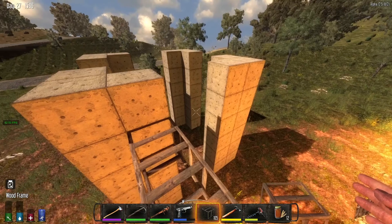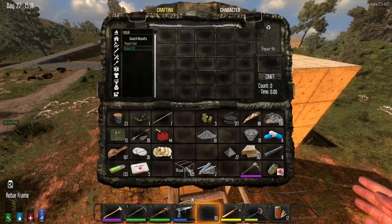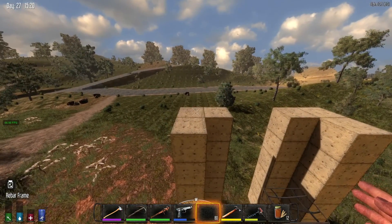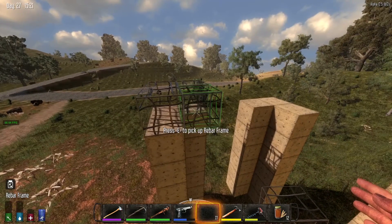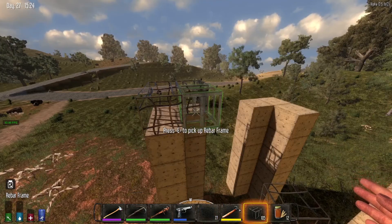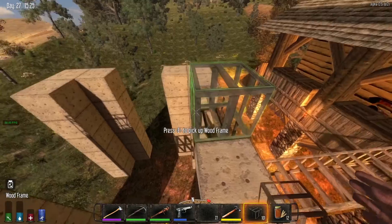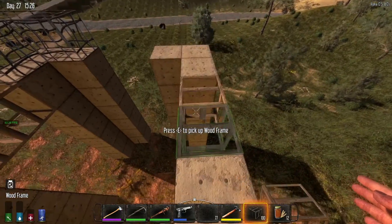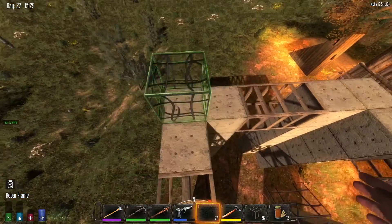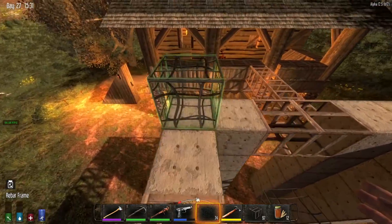I have this sucker up to six blocks high. That is not high enough — not by a long shot. It's getting pretty close, I will admit that, but we're not where we need to be. So for right now let's move around, and we're going to put some frames down here because this is going to allow us to run around. I think I want to go up seven — seven will be sufficient.